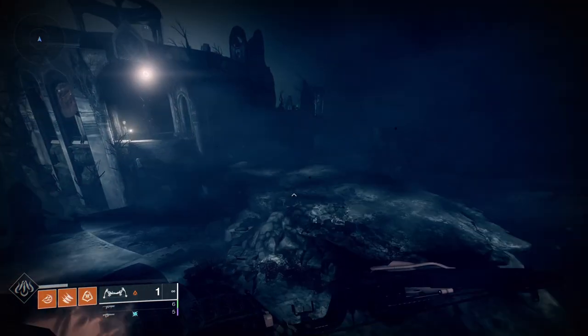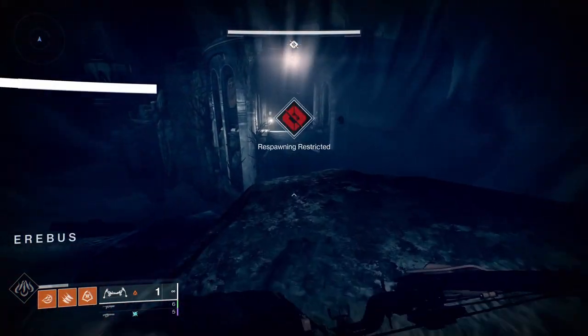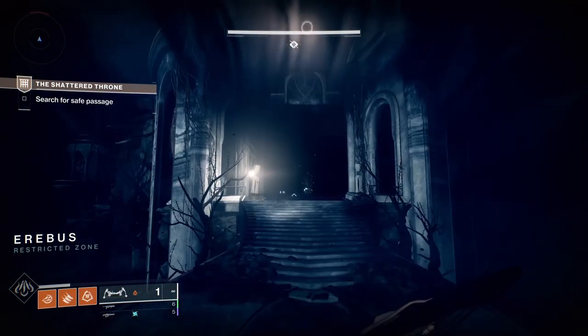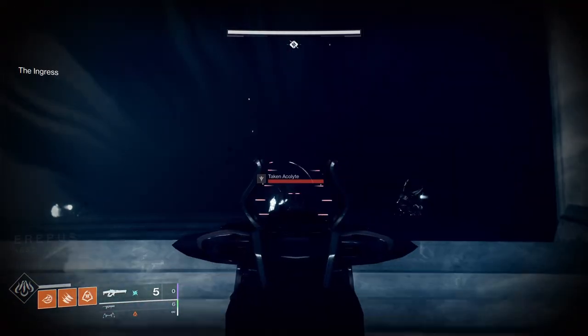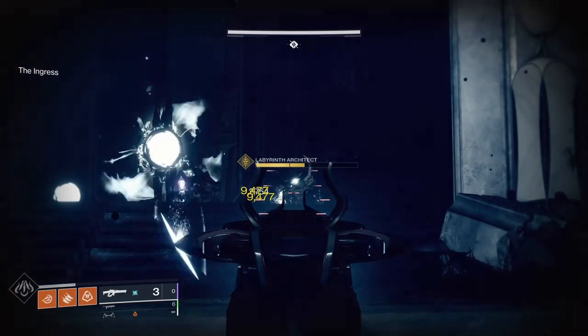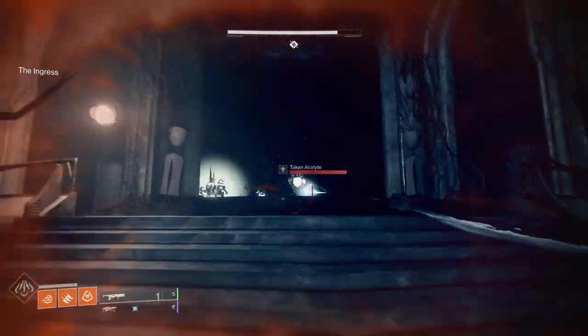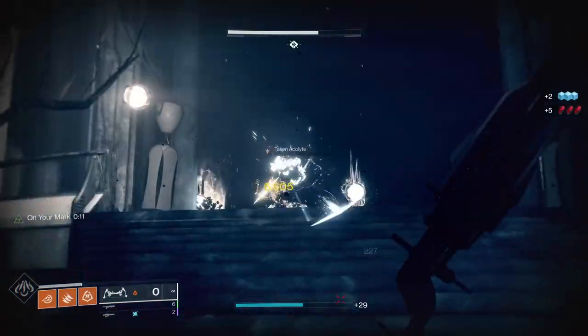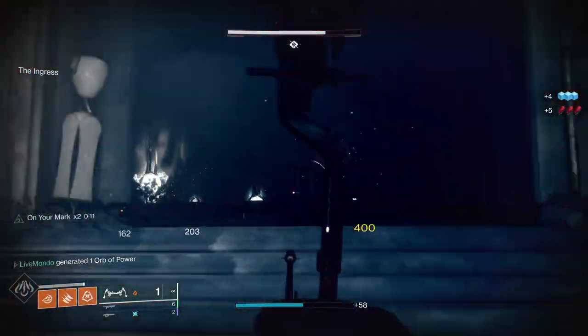Once you get close enough, you're going to get 'respawn restricted.' You're going to clear some of the adds and the Architect here. Any legendary weapons I've got on, I'm using Taken Spec, which does 10% damage against all Taken. You can see I've got Incandescence — you can see the explosions.